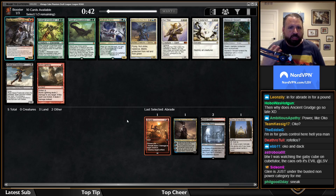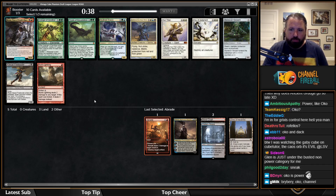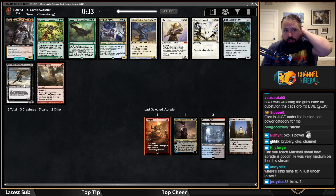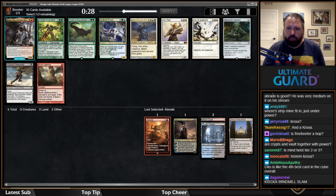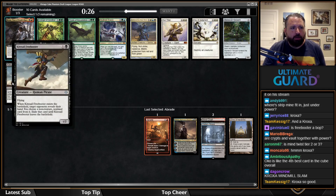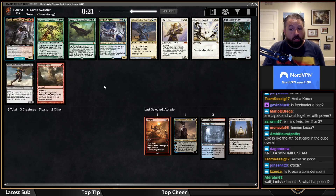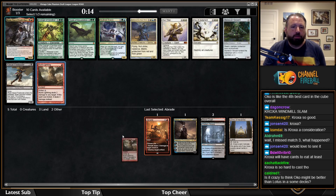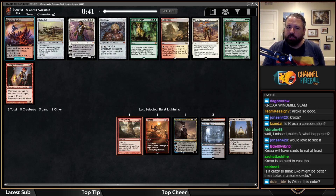I might take Burst Lightning here — it's solid. There's also a Kitesail Freebooter, but I don't like it because this deck won't have many creatures, and playing a high-value creature as one of your few creatures isn't ideal. I'm not going to take Kroxa either. Both Kroxa and Uro are so much worse than you think, partially because of how Cube games play out.